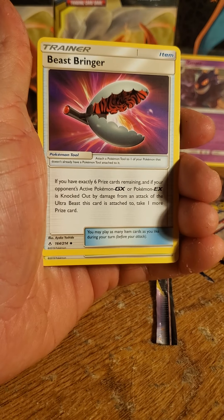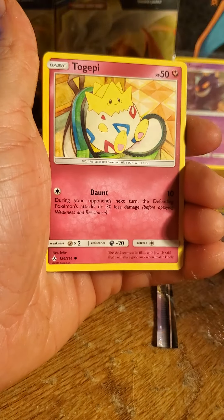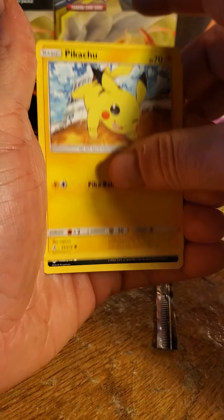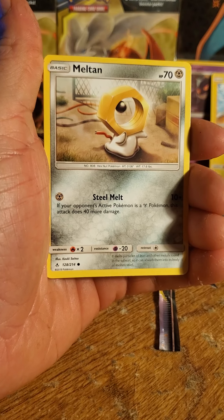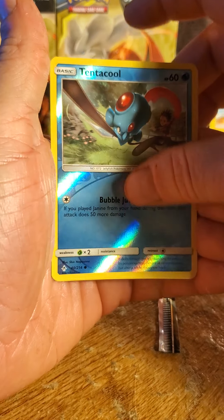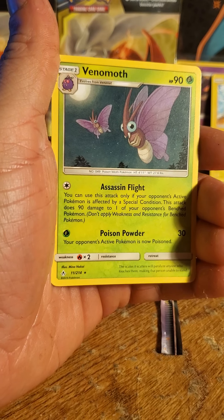Frogadier, Beastbringer, Powerplant, good old Togepi. Ooh, Pikachu — I'm gonna hold on to that one. Murkrow, Rhyhorn, Meltan, a Reverse Tentacool, and a Non-Holo Venonat.